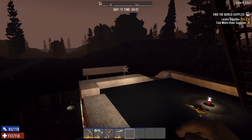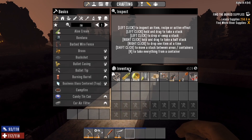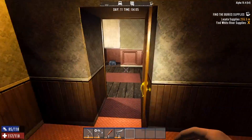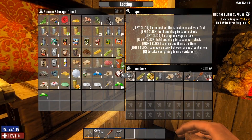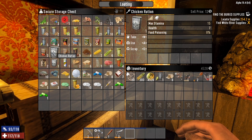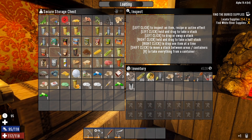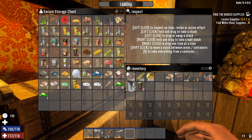Alright guys, we are back in Seven Days to Die. I got plenty of repair kits on me this time. I need to get some water and some food possibly, and I'm gonna go back and find those supplies today. Trust me, we are going to find them if it's the last thing I do. Let's bring some coffee — that'd be good.